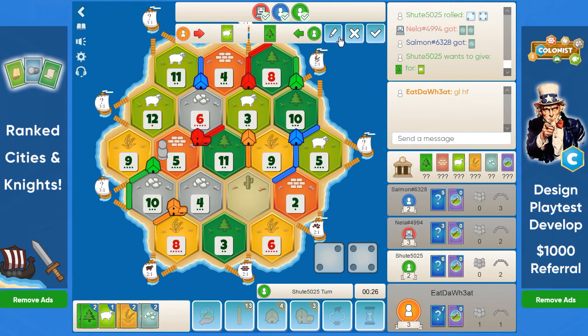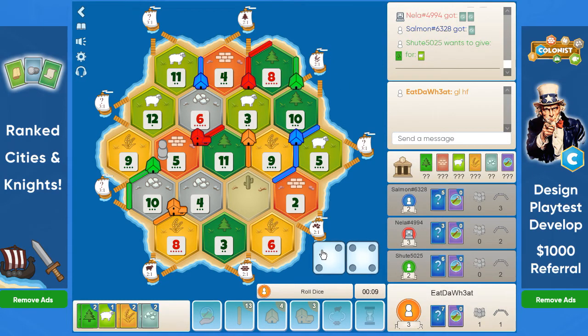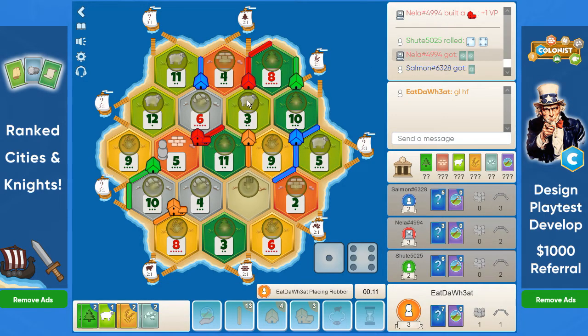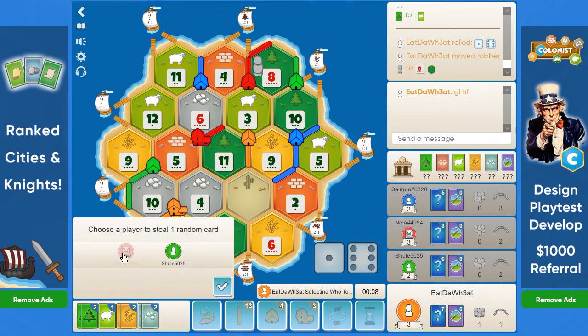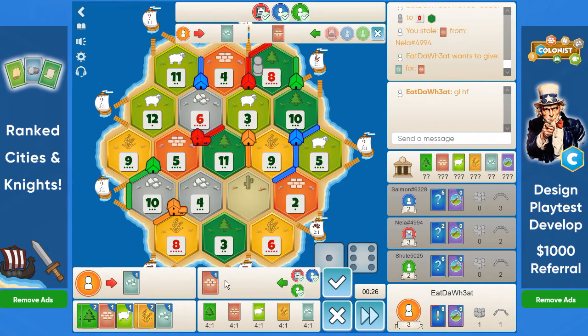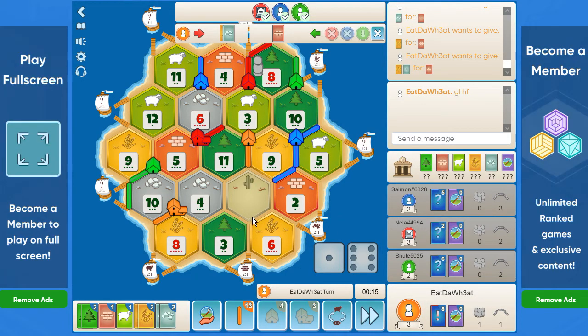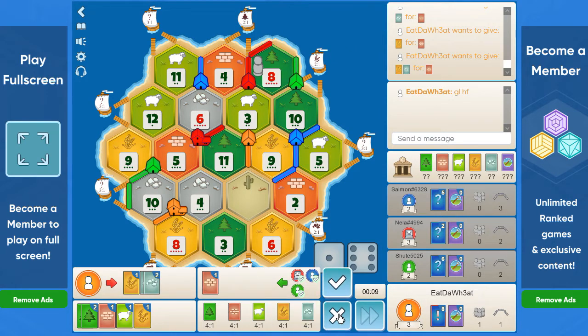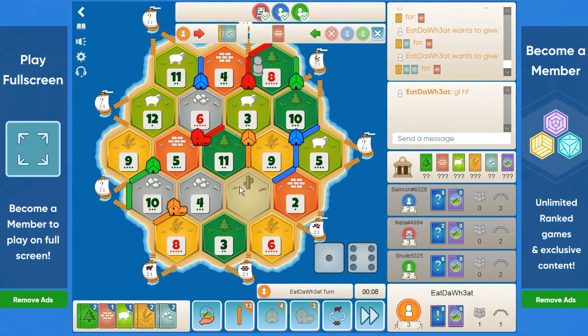The bot gets a city. Green still needs a sheep. Do we get the second city? Maybe if we rob red but still block green. Oh — brick! Wow, that's unexpected. Maybe we can get the road settled here. Give green a city maybe.